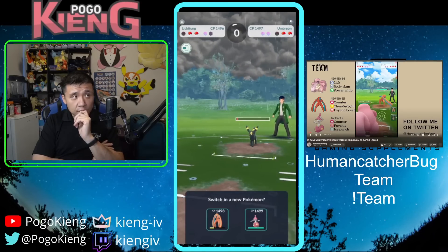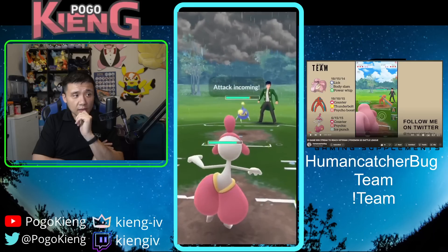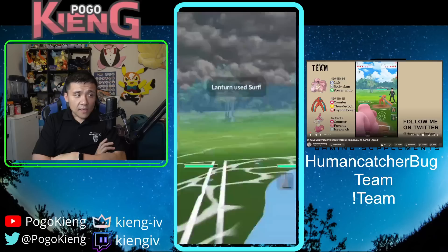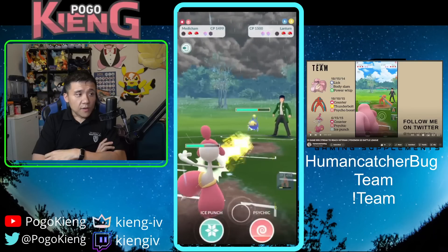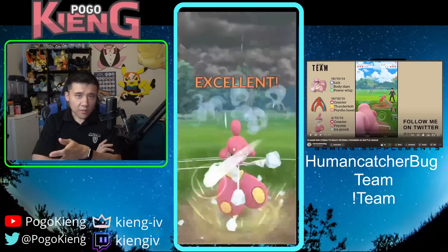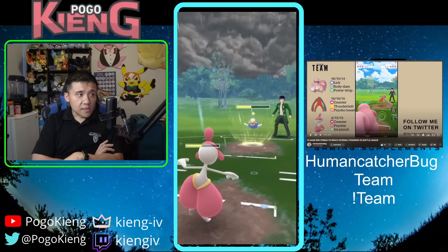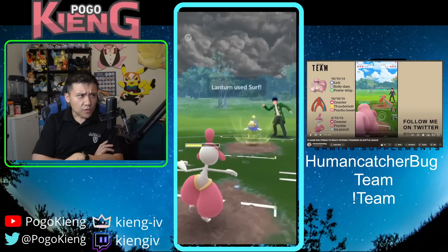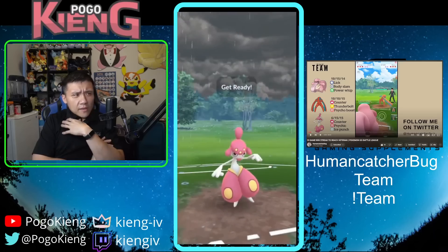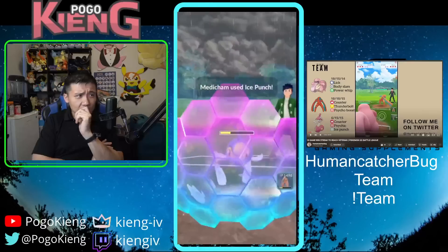I come into Medicham and they come into Spark Lantern, which we saw in the lead. There's enough energy for the Thunderbolt, so I decide to let it go. They end up throwing a Surf at me. I bait hoping to CMP tie on the double Surf, but it looks like they're building up to the Thunderbolt — which makes sense. They end up calling the bait; this is another Surf because I think they're one short of the Thunderbolt.